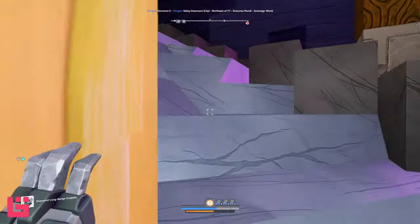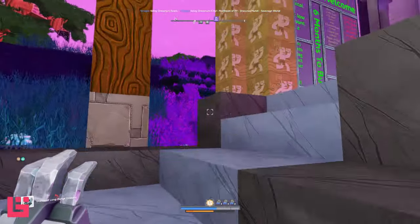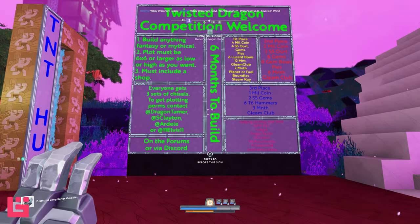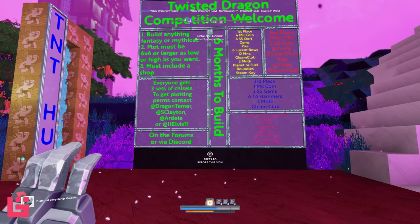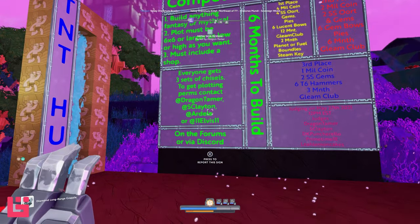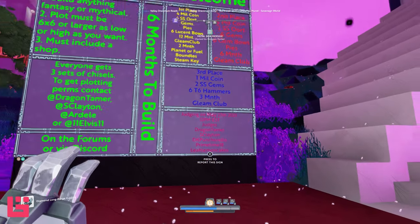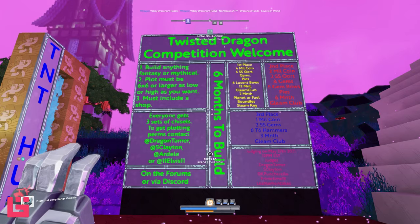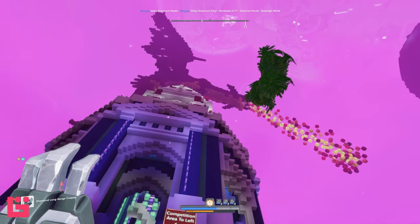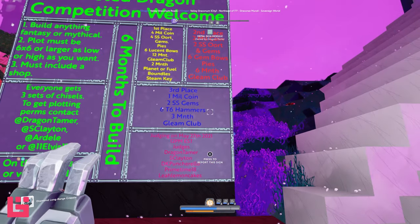This is something that I stumbled across, so I don't know who's really hosting the contest, but I do know there are a few judges. Here is the official rule board. Once you start building here, you're given three sets of chisels and you need to get plotting permissions from these four people here. These are the judges and this runs until May 27th of this year. You can build any fantasy or mythical edifice or statue or whatever. And yeah, these are the prizes — real prizes.